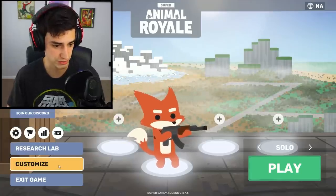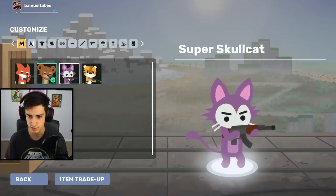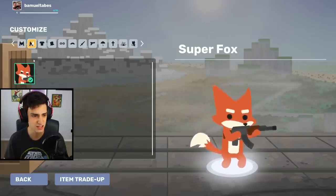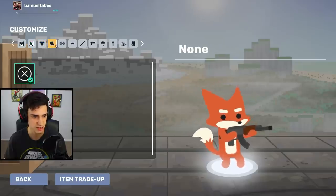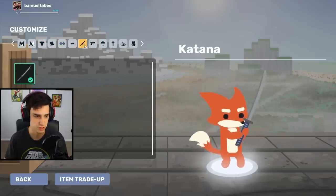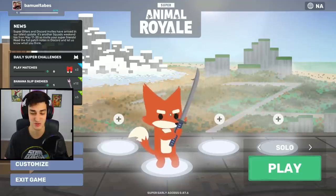First, I'm going to customize my character. There are four character options: a fox, bear, rabbit, cat, and a tiger. I kind of like the fox — I know that's like the default one, but I do like the fox. There's like a bunch of stuff you can upgrade. Oh, here's a sword — that's cool. What color explosion do I want? Red. I like red. Without further ado, let's get into this.